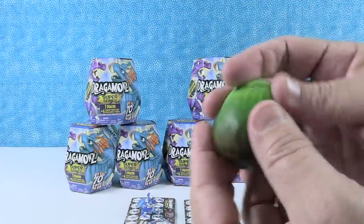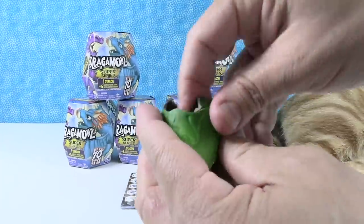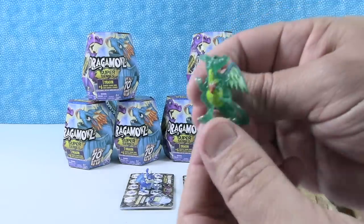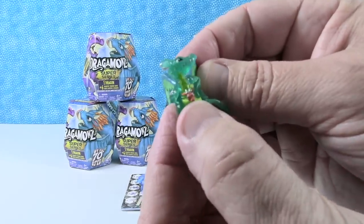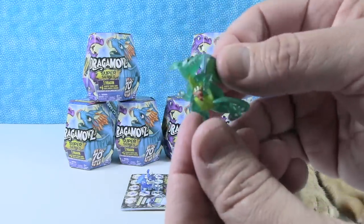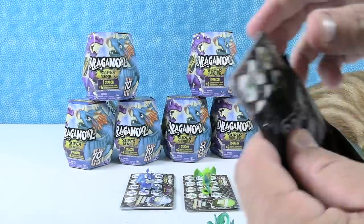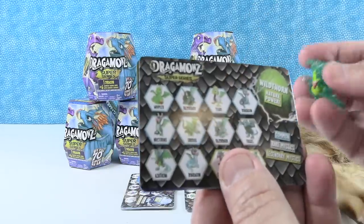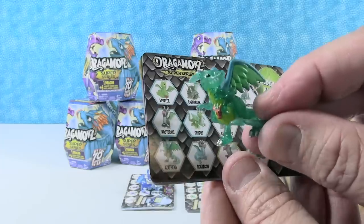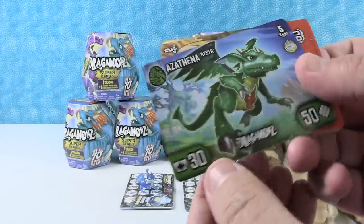Okay, I have another — I'm thinking this is a Wildthorn egg. Oh, I have another clear one — this is cool looking. He's got a little amulet on his chest. That's a neat looking one. I like the little wings — they're kind of flexible, have feathers on them. These figures are fun. There's 70 plus figures to collect, I think it said. I think this is going to be Azathina. Yep, Azathina.